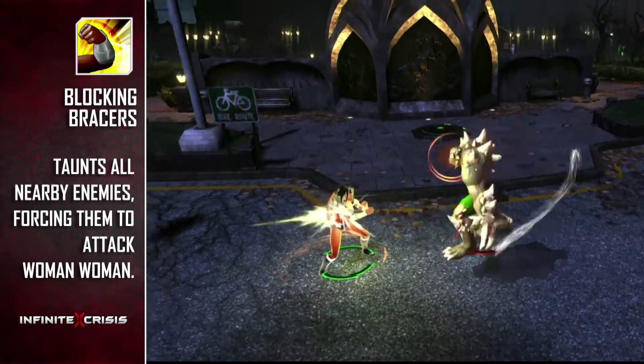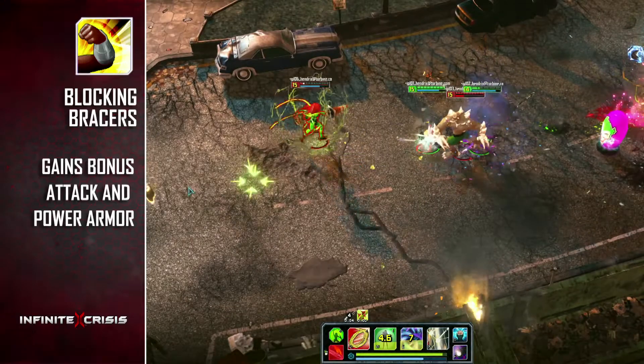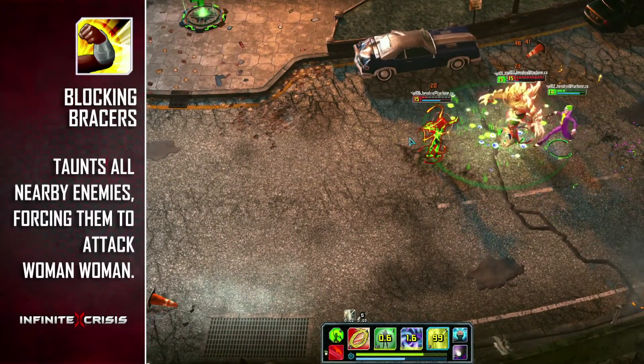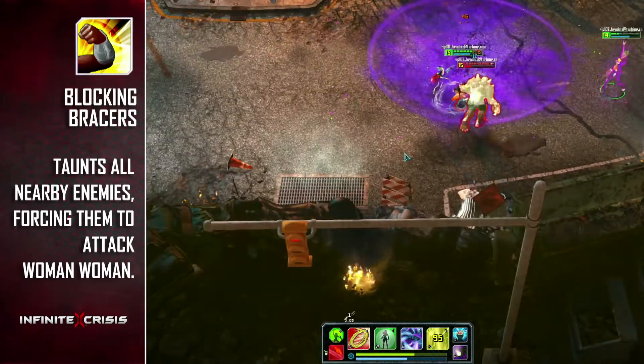Finally, taking over a teamfight is easy with Wonder Woman's ultimate, Blocking Bracers. Wonder Woman taunts all opponents in an area, forcing them to attack her and leaving them vulnerable to her teammates' onslaught, while she receives a massive boost to her defenses and reflects incoming damage back to her attackers.